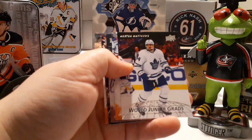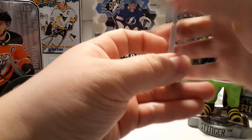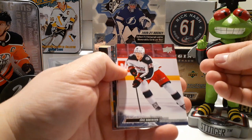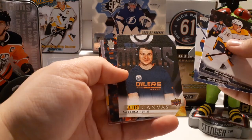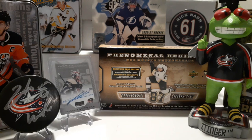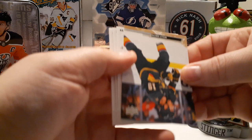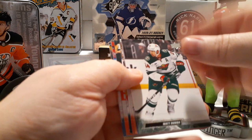World Junior Grads — nice! Austin Matthews, World Junior Grads. Eric Robinson base. Beauty canvas of Zach Hyman, cool photo. Some more base. And then — upside down and backwards. Good ol' Upper Deck QC.